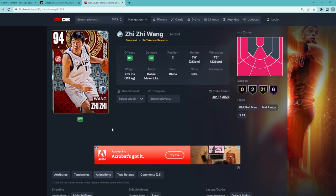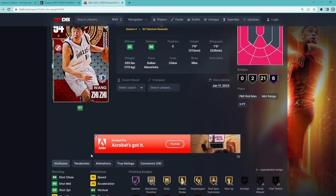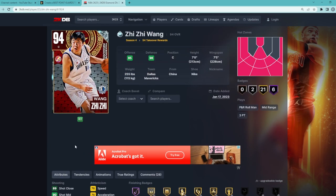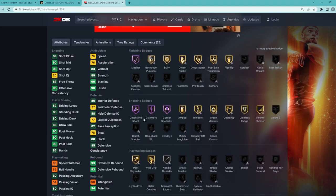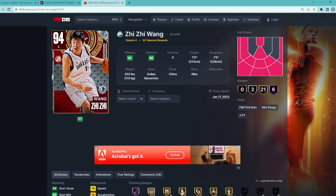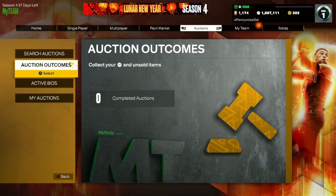If you want a good pick-and-pop center for free, this Wang Zz card is going to be a great option. Is he going to be the best center or top 10 in the game? Obviously not, but he is going to be a very nice center. He's also got Hall of Fame Catch and Shoot, Corner Specialist, and Claymore, plus some pretty good gold badges including Amp, Blinders, Green Machine, Guard Up, and Limitless Range. I think this Wang Zz card could actually be very, very nice.